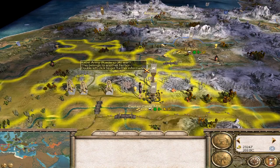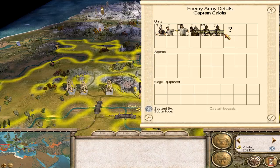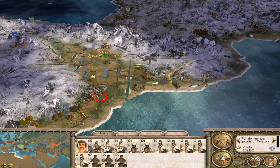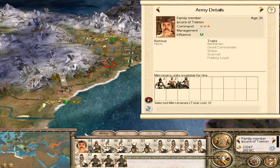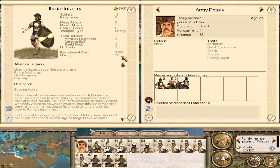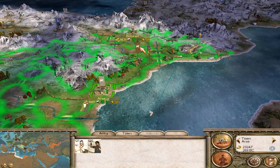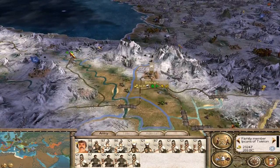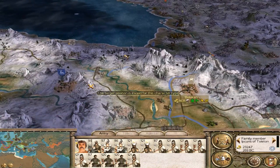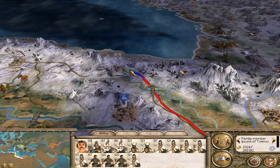We've got this army here that's posing a threat to Corduba. Let's get another army down here. We could add to it but they're expensive, so bugger that. I think we'll be alright to take you out and join up. We'll send Apurus around to that settlement. Forward, march! And I'm pretty sure the Romans are going to come calling before much longer, so we really need to get control of the whole Iberian Peninsula.